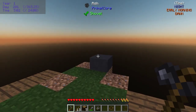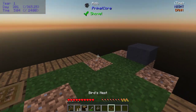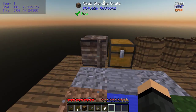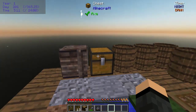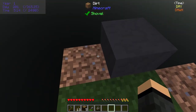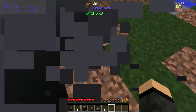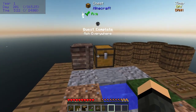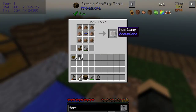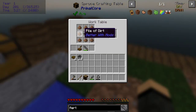Hey, welcome back everybody! Sign here again with another episode of Primal Skies. Oh hey, look - bird nest! I got a feather, let me put it in my crate. Let me check the recipe for that - it's the regular recipe. All right, that's awesome! I just got 10 ash out of that. Oh, ash everywhere - quest complete, awesome!